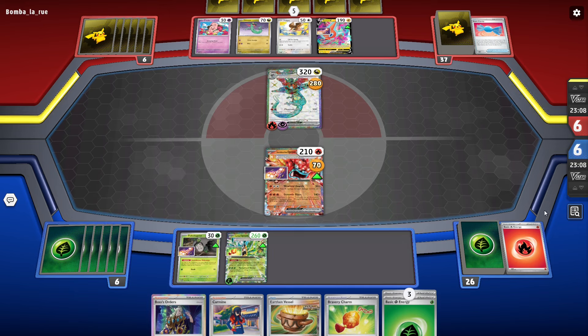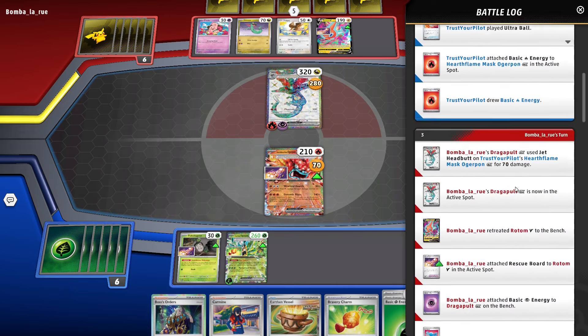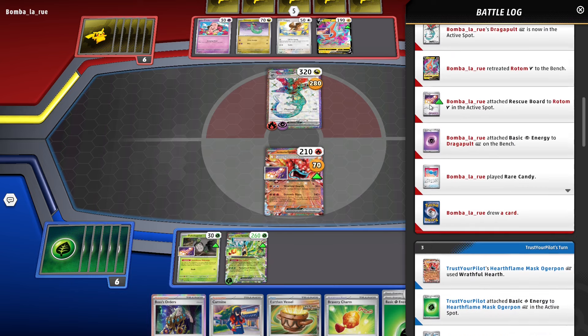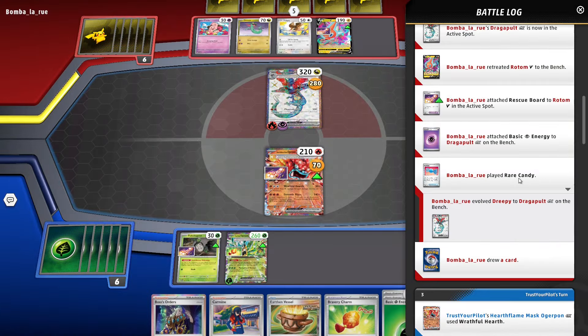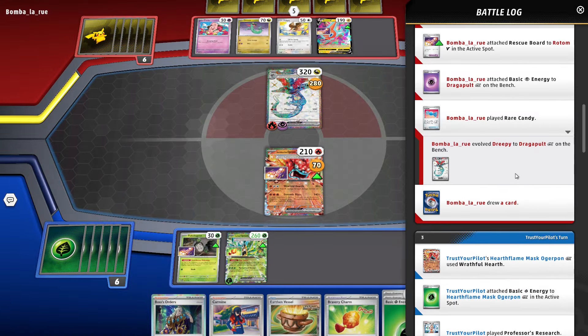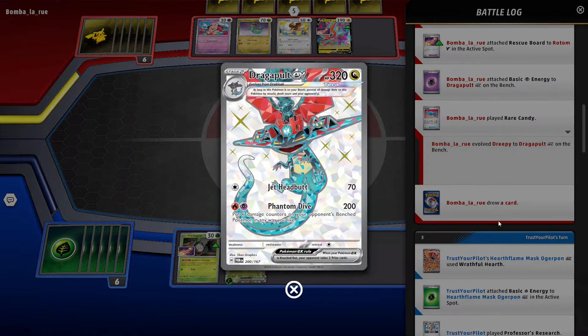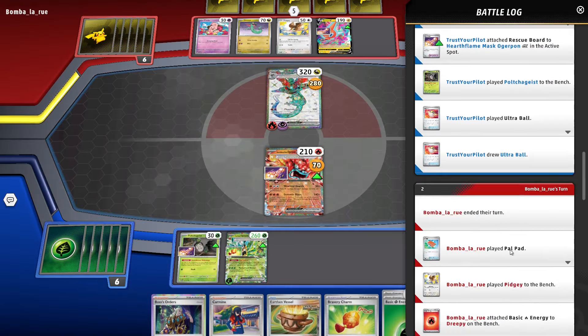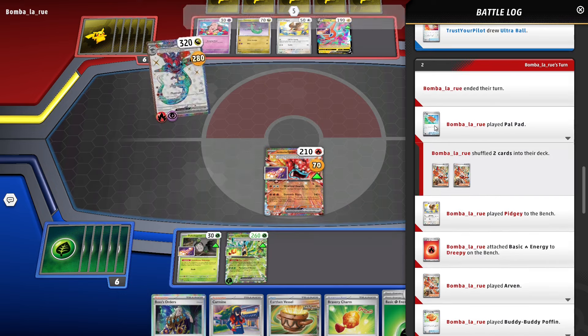A new feature that took two years to come to Live, even though it was in PTCGO, is a battle log. Before, new players were basically told to go to hell when it came to learning cards they hadn't seen before. Now you can click this button underneath the scoreboard and see everything that's happened in the current duel. For you newbies, the most important part of the battle log is being able to click on cards — if your opponent plays something you're unfamiliar with, you can go to the battle log, find it, click on it, and read all about it.